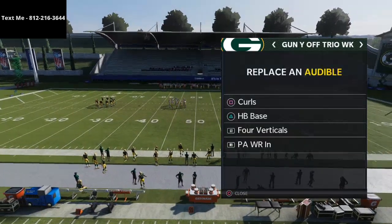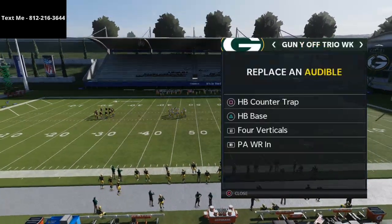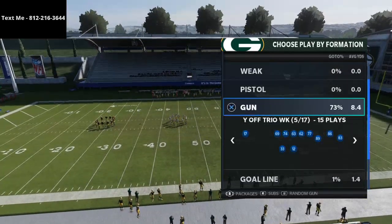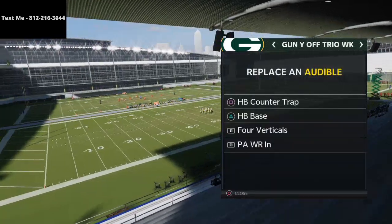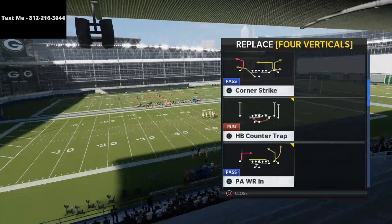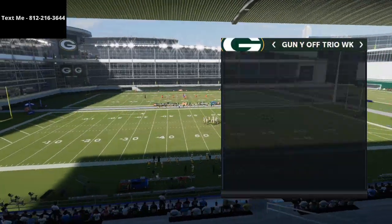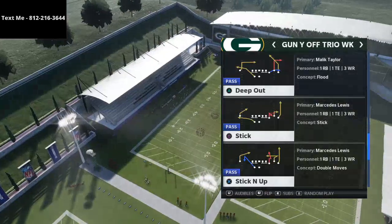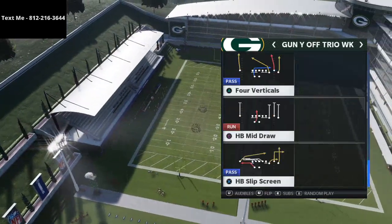All right, guys, so the audibles that you're going to set — we are in the Gun Why Off Trio of the Carolina Panthers playbook. Audibles you're going to set are the counter trap, the base, the PA post dig shot, and the PA wide receiver in. You could also use the stick and up, the slip screen, or even the draw.